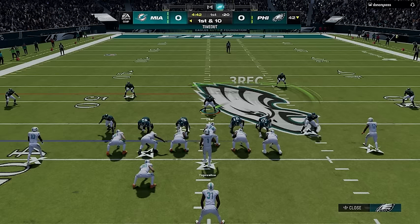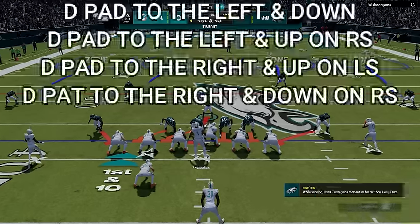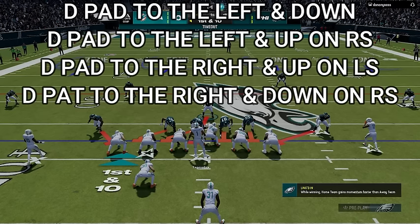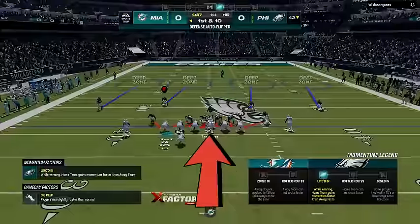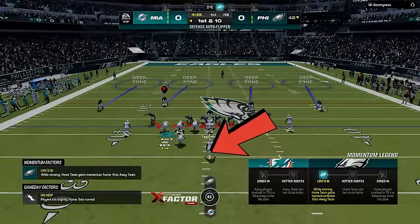To set up this blitz from any of these defenses, pinch the defensive line by pressing the d-pad to the left and down, then slant them outside by pressing the d-pad to the left and up on the right stick. You can also spread the linebackers as far as possible by pressing the d-pad to the right and up on the left stick, then blitz all linebackers by pressing the d-pad to the right and down on the right stick. This creates a lot of instant pressure, especially against someone who is under center, as these outside linebackers will come off the edge very quickly.